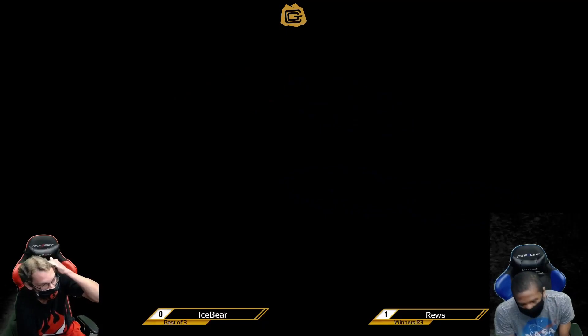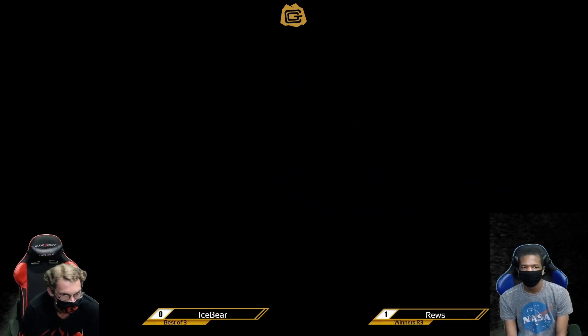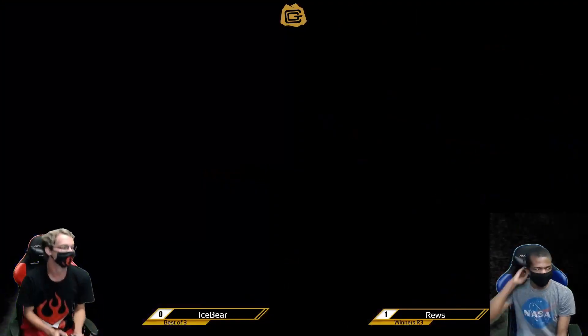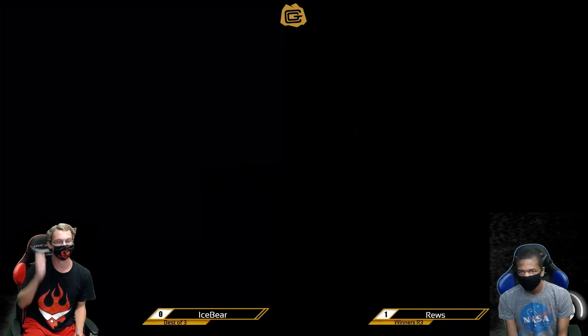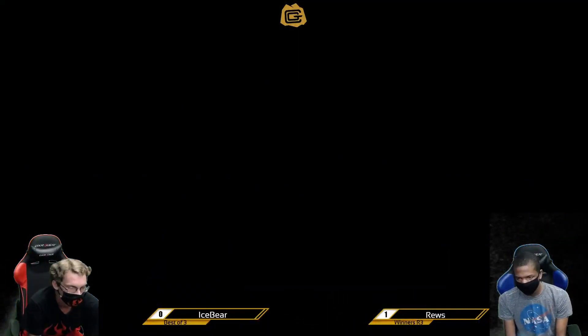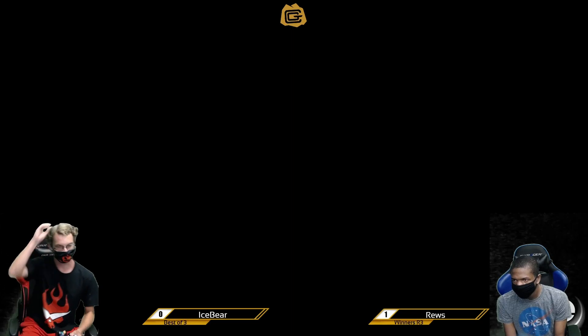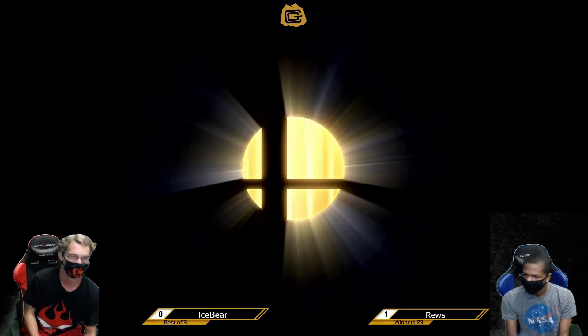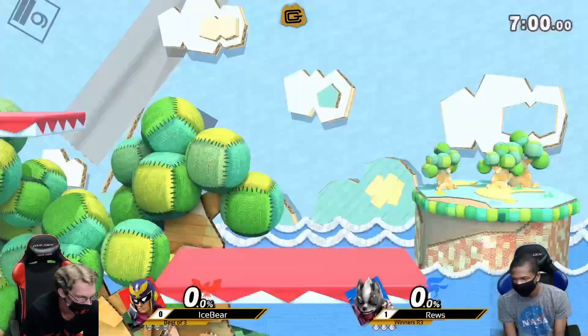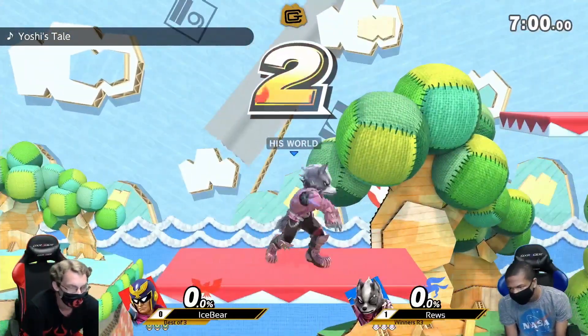That's a game one win for Roos in this Winner's Round 3. Stage is going to be Yoshi's Story. I feel like it's a very good stage for Falcon — I can totally see this. It's a good stage because of those instant double-jump side-B combos. But it's decent for Wolf too, because he can get those up smashes — one of his best late-percent kill options. I think it's a pretty balanced pick.